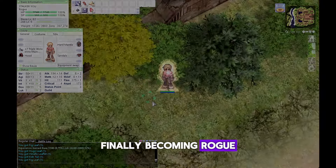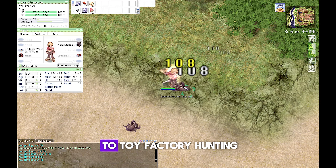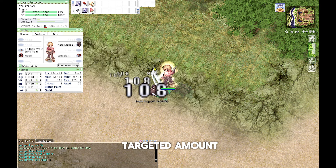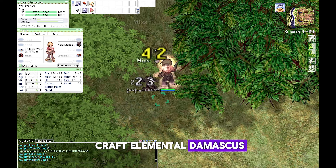Finally becoming Rogue — same drill as Thief before: go straight back to Iothadia killing Leaf Cat, or go back to Toy Factory hunting Myst Case in case your zeny is still not at the targeted amount. For your Rogue weapon, find one of the famous Blacksmiths in the game who can help you craft an elemental Damascus.